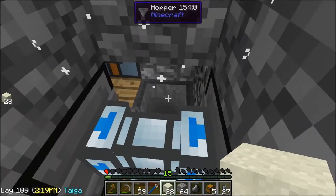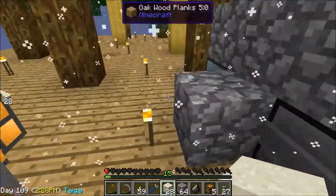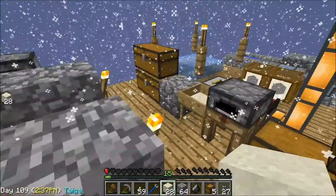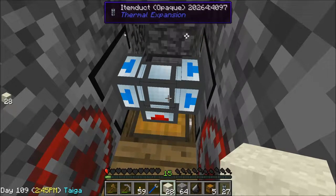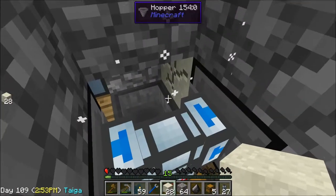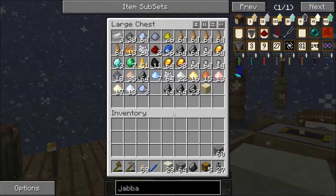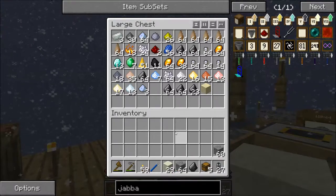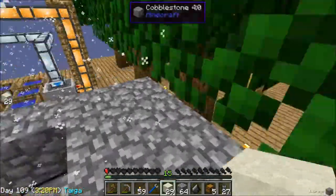When it breaks, all the items go into this hopper, which goes back into this chest, and then it cycles through again. I accidentally made the mistake of putting diamond hammers in there thinking they would last about eight hours. I put them in while I went to sleep, thinking I'd have nine stacks of sand by morning. But all I had was like three stacks of flint. I'm not really sure how that happened, so I'm not going to make that mistake again.